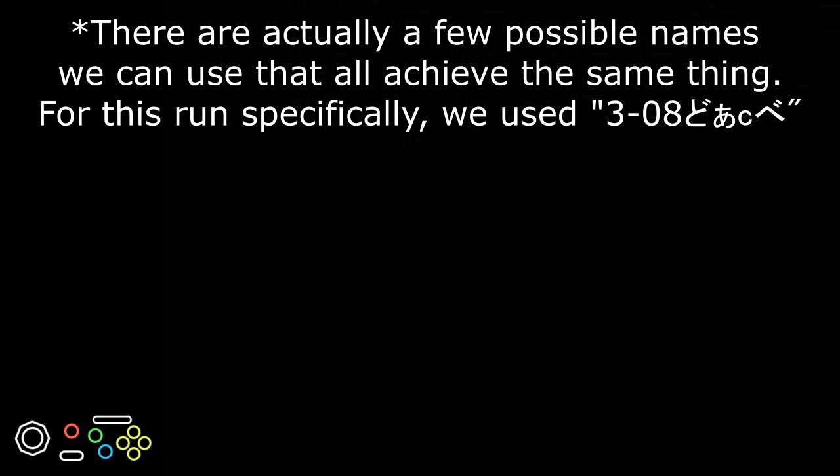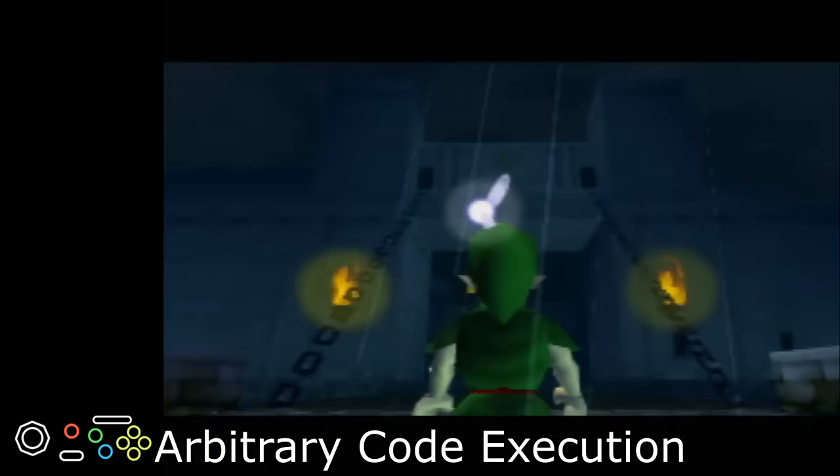The Japanese cart is because we're playing with a super specific character name that requires Japanese characters. The reason we need this specific character name is because our file name will be playing a part in what's called Arbitrary Code Execution, ACE for short, which is how we'll be completing the game.